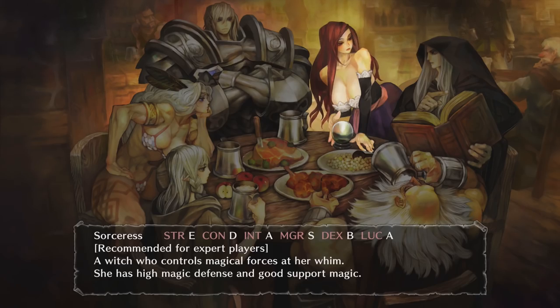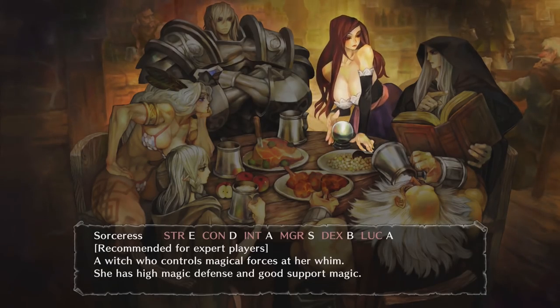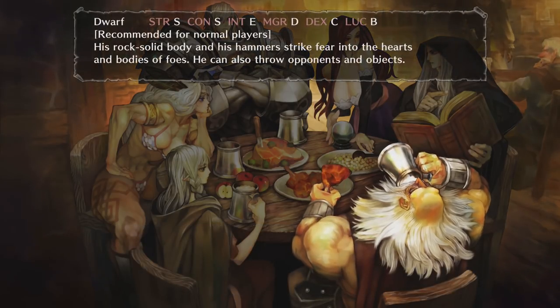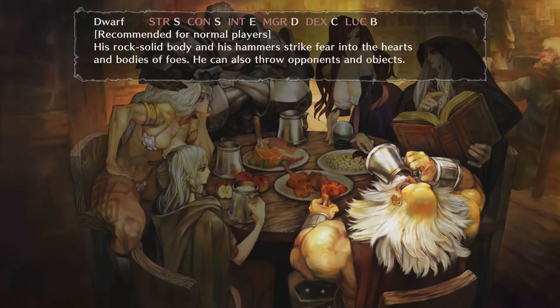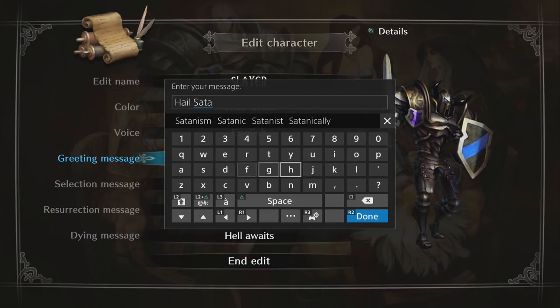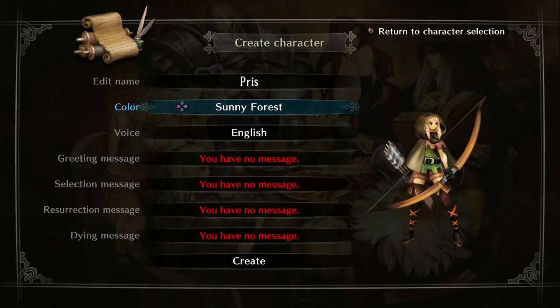The difficulty is decided by whichever character you choose. You can select a fighter, elf, wizard, amazon, sorceress, or dwarf, and each character has different stats and specializes in different abilities. You can name your character but change little about their appearance — only their color. You can also enter different messages for your character. It's your standard fantasy stuff, so if you've played almost any fantasy RPG, many aspects of the characters and RPG elements should be familiar.